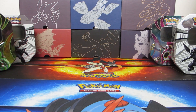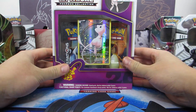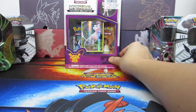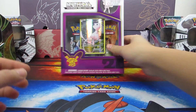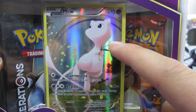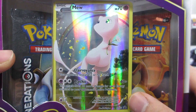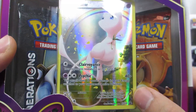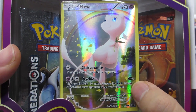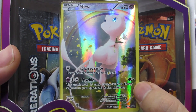Hey, what's up YouTube, it's BlueGothBaw here today with another Pokemon TCG video. Today I have for you guys the Mythical Pokemon Collection. You can see the whole thing if I zoom out far enough. It's a full art holo, only 70 HP. It's got the attack Clairvoyance — your opponent reveals their hand — and Psychic for a base damage of 40, doing 10 more damage for each energy attached to your opponent's active Pokemon.